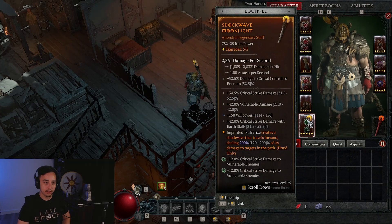Earth sign strength gives maximum life and 30% increased damage while healthy, which is very nice. And we're playing hardcore, so the extra life is very much welcome.